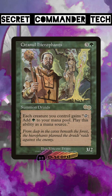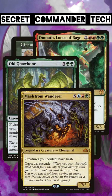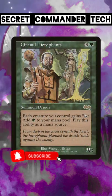This can help you go over the top and cast something like Finale of Devastation, or can just help you recast your commander after it's been killed a few times. Throw this into any green deck that wants to make a lot of mana. This sort of creature is ridiculous in a deck like Kenrith.